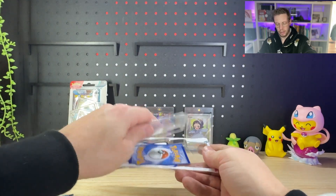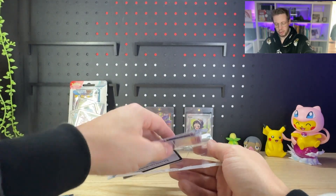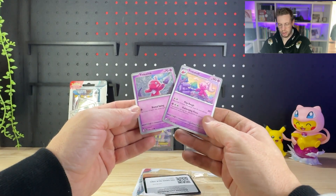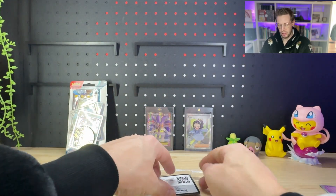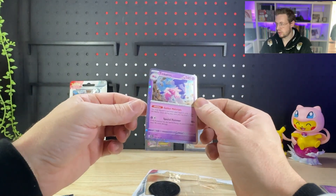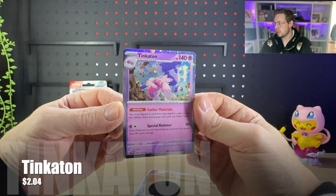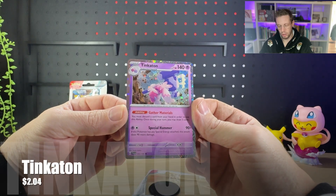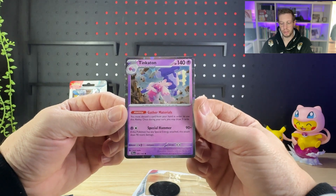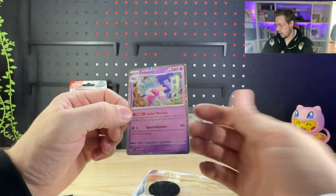We'll rip into the Tinkerton one, get the pack out of the way. Let's have a look — we get a Tinkertuff and a Tinkertink from the Paldea Evolved set, and there's the code card. Here is our Tinkerton Galaxy Hollow, or Cosmo Hollow, from Paldea Evolved. So this is another special print to go into the Paldea Evolved Master set.